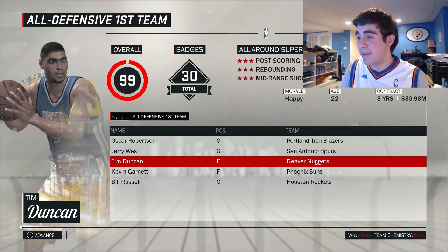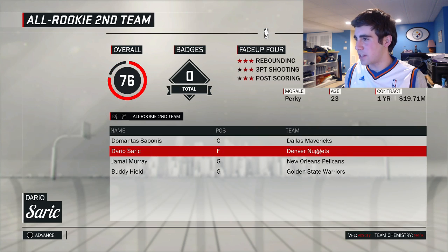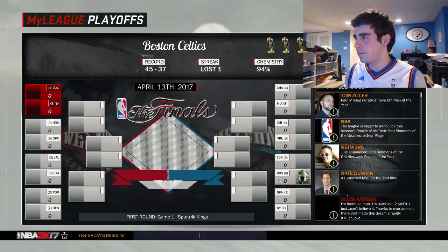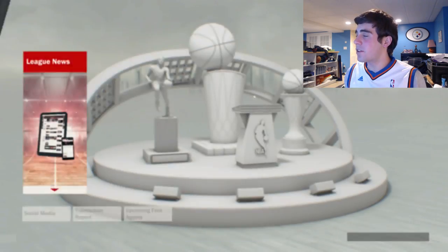Charles Barkley put up 17.8 points, 11 boards, 2 blocks, and 6 assists — I'm proud of that. We went 45 and 37 and we make the playoffs. Best team in the NBA was the Kings. Best team in the conference was the Hornets — Penny Hardaway, Tony Allen, KD, Mutombo and Bob Petit. That is filthy.